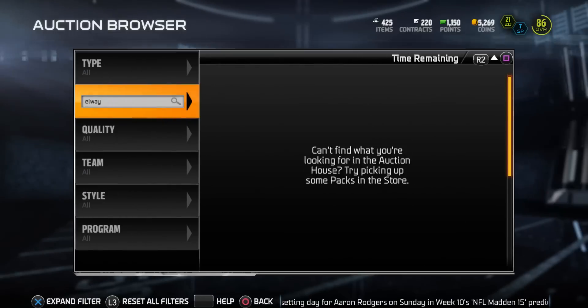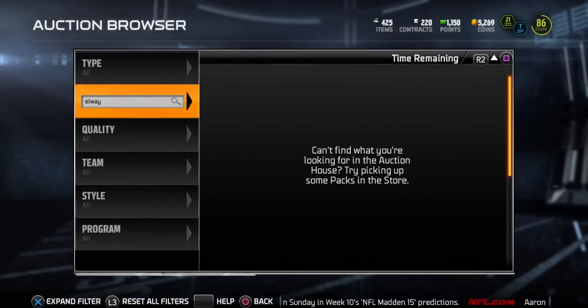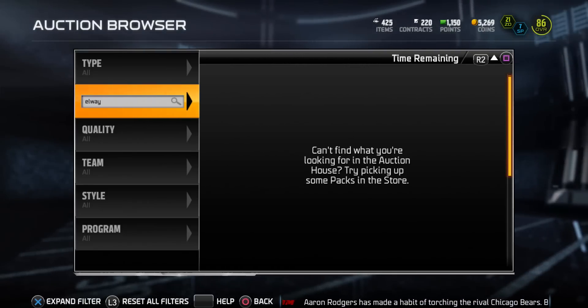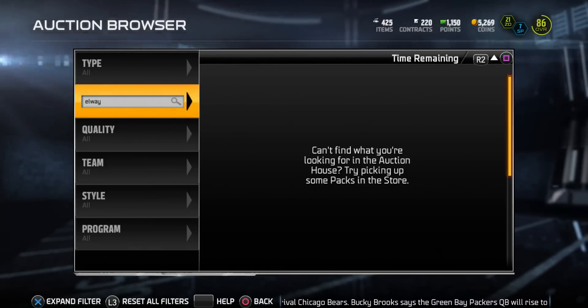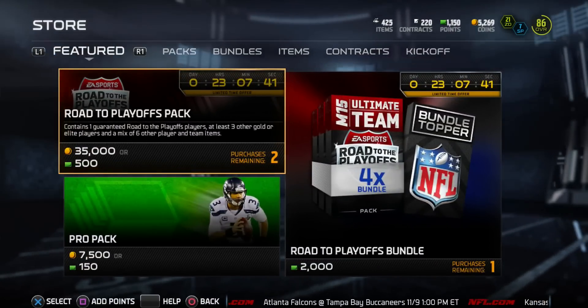With 96 throw deep and throw power, you can sling it to Megatron, any big receivers, or any speedy receivers. Another thing that really stood out is his 80 juke move — can't get any better than that for a quarterback. Really nice overall card.